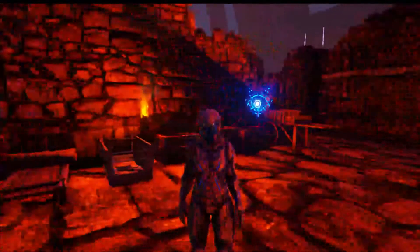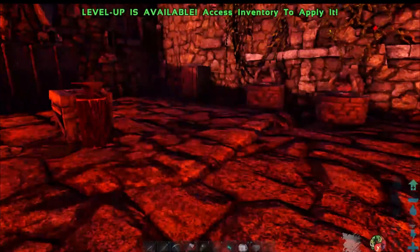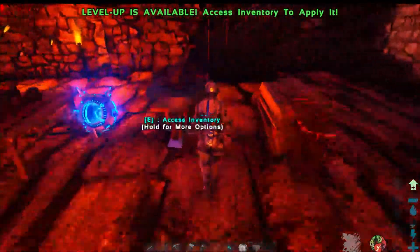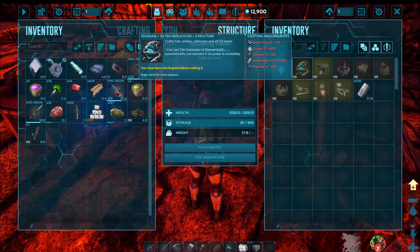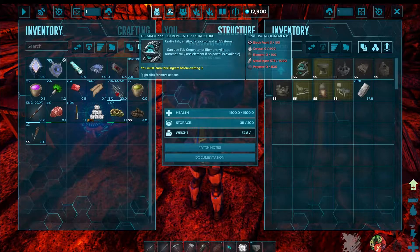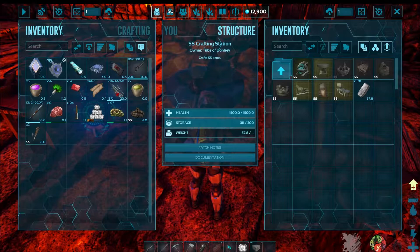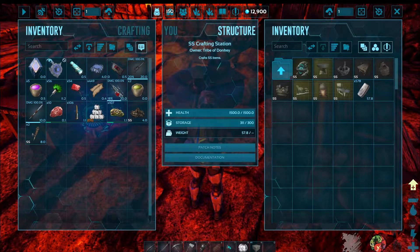Okay folks, let's try this again. There you go, you can see me now. Well, what I want to do - I want to build a tech replicator. That's this thing right here. And so if I build a tech replicator, then I can build me a transmitter - a tech transmitter. That sits up, and then I can look, and if I want to tame a dino, I can punch in what I want, and it'll tell me the level and where he's at.